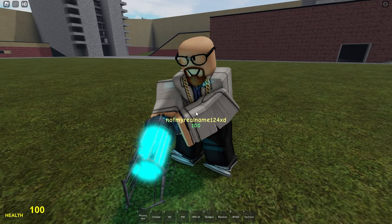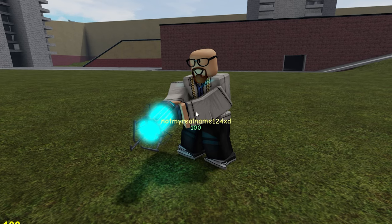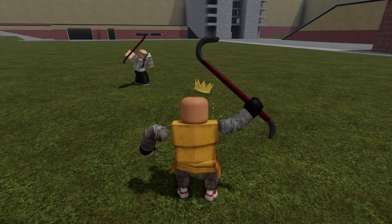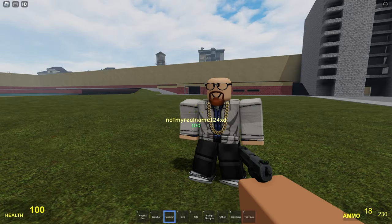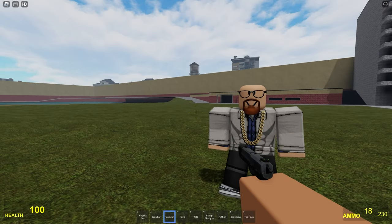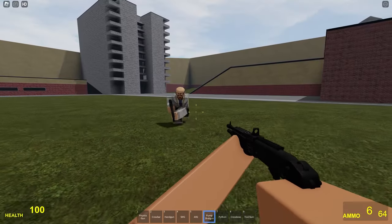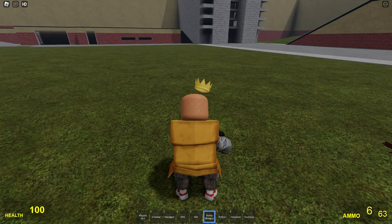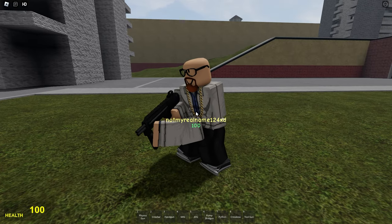So this is the physics gun. You can actually pick up props and NPCs from this. This is the crowbar — it looks like the Garry's Mod crowbar. So this is the python. It looks decent, it's kind of dark. This is the pistol from Garry's Mod — it looks pretty good. There's also the pump shotgun. This is the SMG. It looks pretty identical to G-Mod.